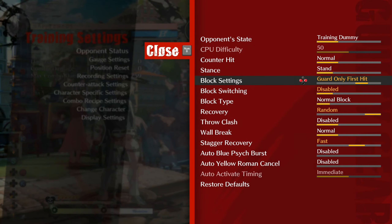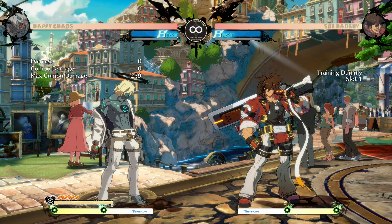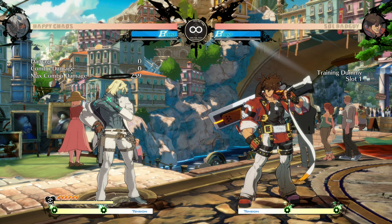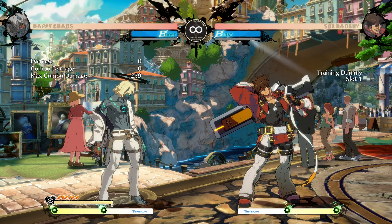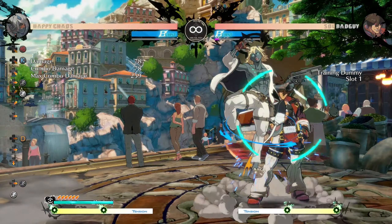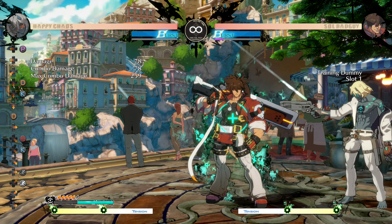Let me set Salt to guard switch just to show you that it's actually a real thing — even when you land you have to hold it. Also you can set this up another way with throw, so it works with setups on throw as well. As you can see, he's blocking all of that and it's actually real.